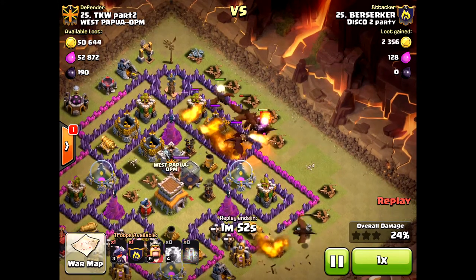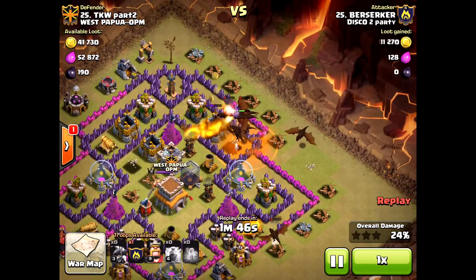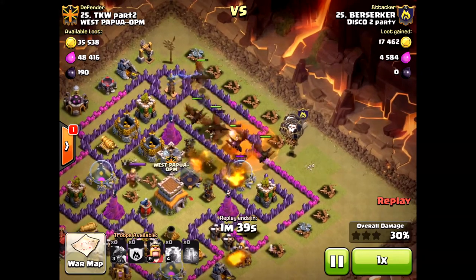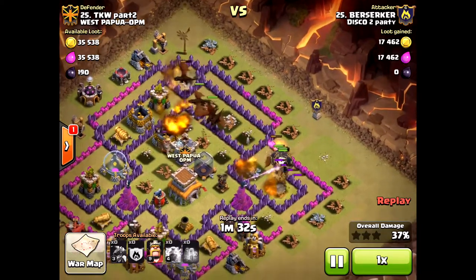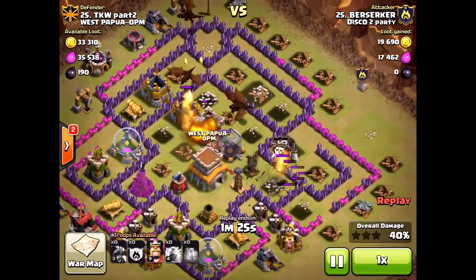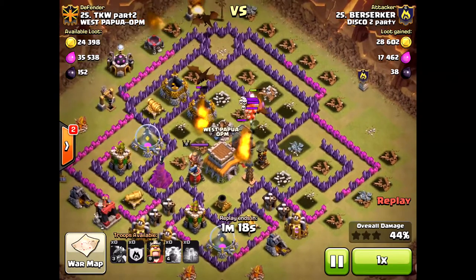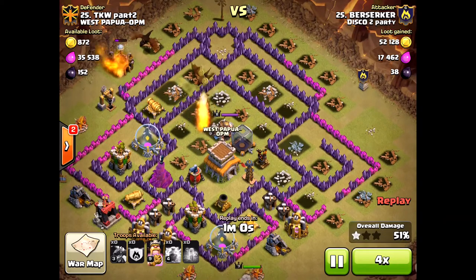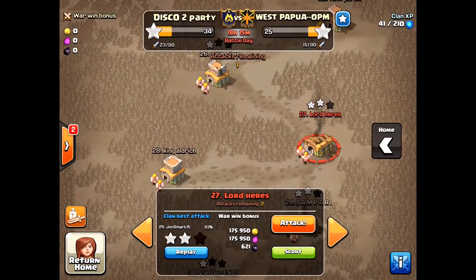The reason why he only got a two-star on this base: he dropped his loons way too late. He should have dropped his loons right after the dragons got through that front line, and he dropped them in the wrong location. He should have dropped them a little higher to go towards the air defense, and then it would have gone towards the other air defense and skipped that wizard tower altogether. So a big success with dragon attacks, especially at Town Hall 8 and Town Hall 9, even Town Hall 10 — you have to deploy the loons at the proper time. If you don't, you will one-star this base or won't even two-star sometimes, and definitely not three-star it.